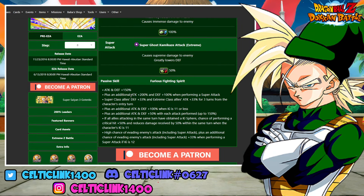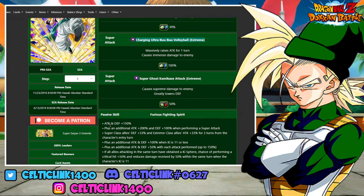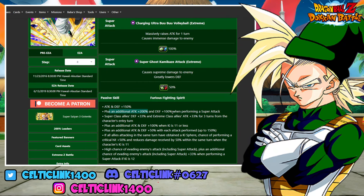His passive more or less lends itself to allowing that 11 ki to happen, especially as long as you don't link him with another Gotenks. His passive gives 150% attack and defense, with an additional 200% attack and 100% defense when performing a super attack. He gives super class allies 33% and extreme allies 33% for three turns from entry turn. He has an additional 100% attack and defense when ki is 11, and an additional 50% attack and defense with each attack performed, up to 103% — so he must perform three attacks to fully build up. As long as all allies attacking in the same turn have gotten ki spheres, his critical hit chance is 50% and damage received is reduced by 50% when his ki is 11.